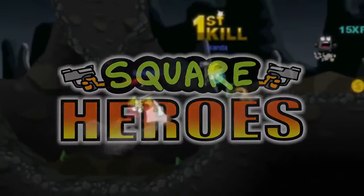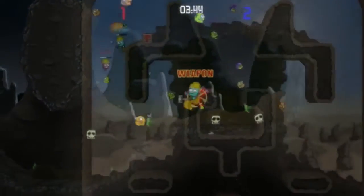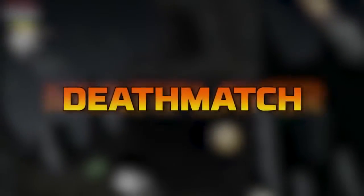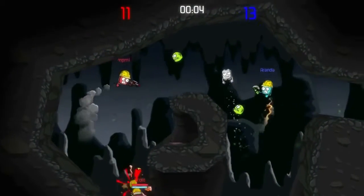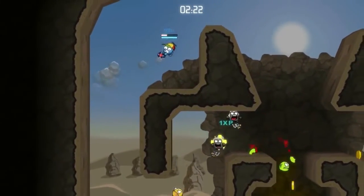Gnomex Studios presents Square Heroes. What is Square Heroes? Well, Square Heroes is this cool little game where you can kill each other and jump and float around in a cool spacey world. It's just awesome — me and Walnuts have been playing it for days and we cracked up on the game, it's really amazing.